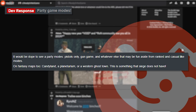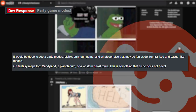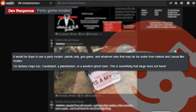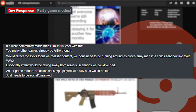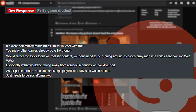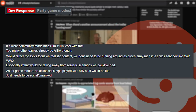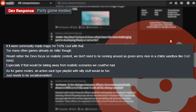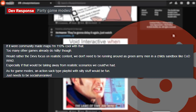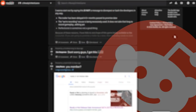Up next: 'Party game modes — it would be dope to see pistols only, gun game, and other fun modes aside from ranked and casual, on fantasy maps like Candyland, a planetarium, or a western ghost town — something Siege does not have.' Someone in the comments says they're fine with community-made maps but would rather devs focus on realistic content. The developer replies with 'I love the term action sack and the option does exist.'